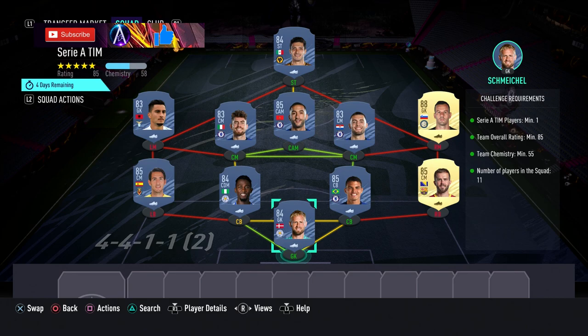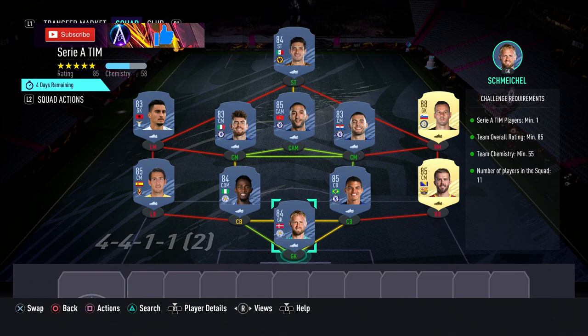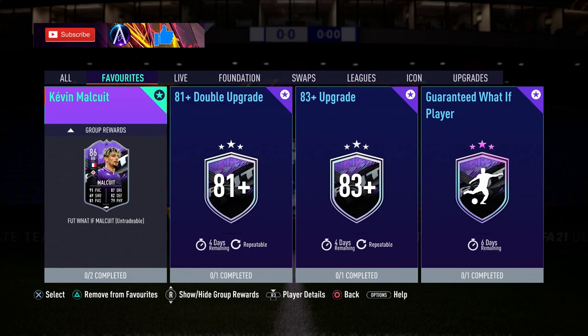The core to the team is a Premier League one. Again, they're all base cards — no informs required. The players are: Schmeichel, Pjanic, Thiago Silva, Ndidi, Parejo, Handanovic, Kovacic, Jorginho, Strakosha, Ziyech, and Raul Jimenez. That is Serie A done and that is your Malquit card done.